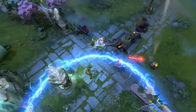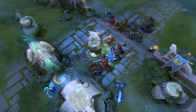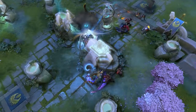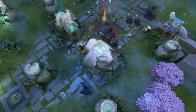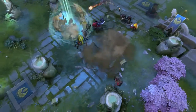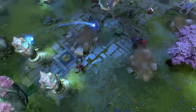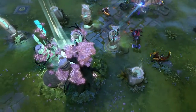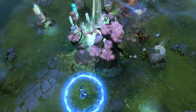In time, a team will become powerful enough to advance their forces into the enemy base, where they may destroy the enemy barracks to grant themselves mega creeps in that lane. Once they have breached the enemy's inner defenses, the team must attack and destroy the ancient to claim victory.